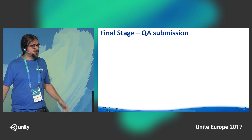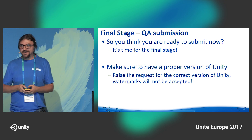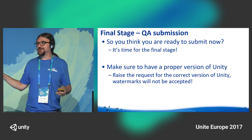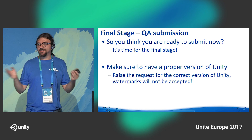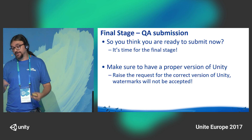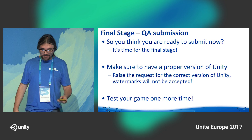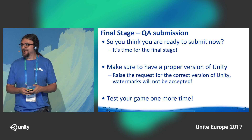After you've done all of this, you get to the final stage: the QA submission. Before reaching the final stage, make sure to have a proper version of Unity — by proper, I mean the one without the watermark, because that's an instant rejection in QA. To get that, raise a DevNet request and we will give you a specific version for submission that will remove the watermark. Before submitting, test it one more time — you might find some late issues.